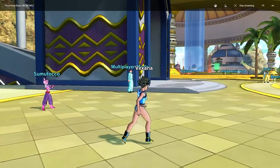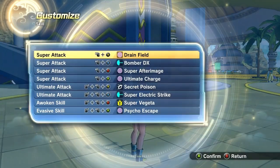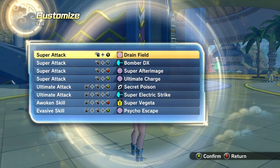Alright, I'm gonna keep this short. You all see the title, let me show you the skill set. We got Bomber DX — this is gonna be our main source of attack. Drain field in case you do that razor move, you already know the drill.